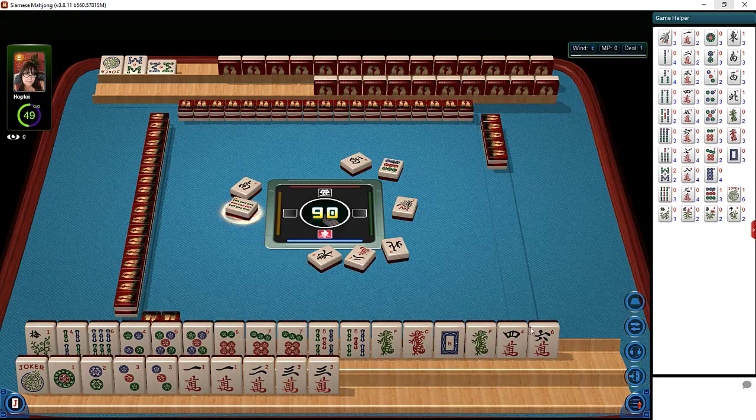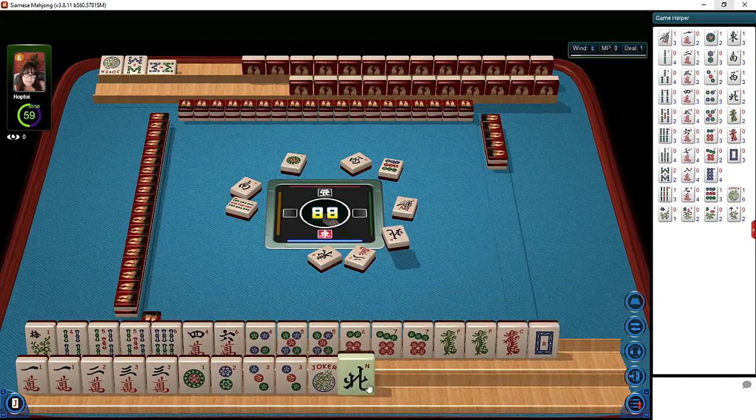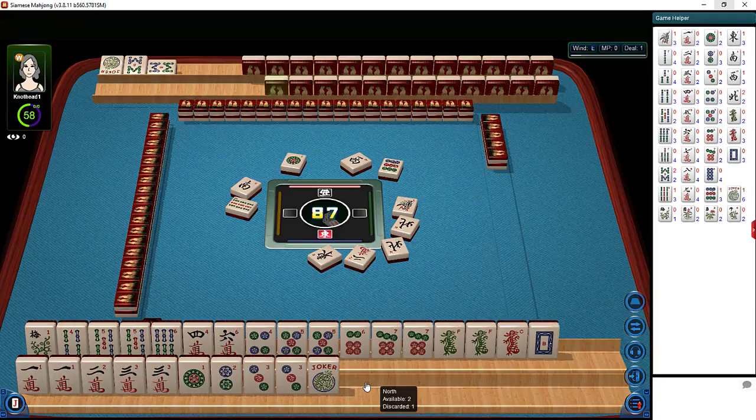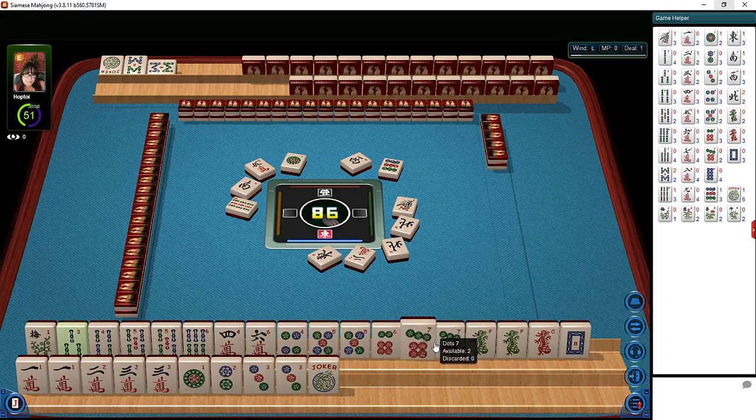Our concealed hand is coming together. That is one of our tiles that we need, but we can use jokers. Five characters — three BAM, three, four — I don't think that's helpful. I think we still have five, six, seven runs. Let's let the three go.